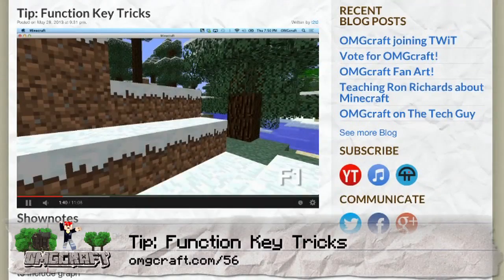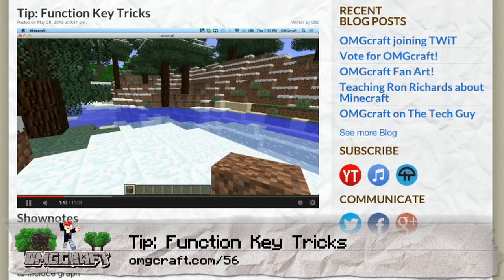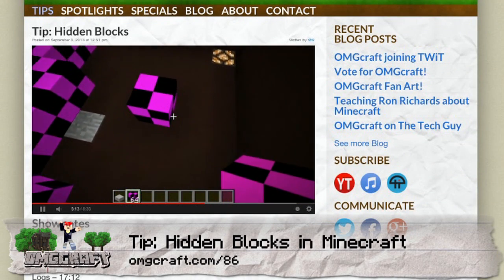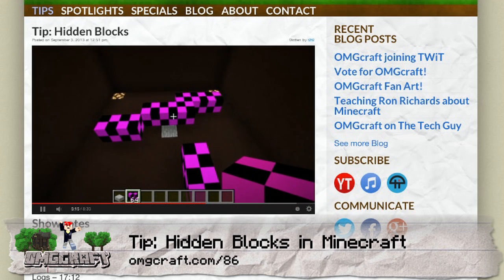If you want even more hidden features in Minecraft, I suggest you check out our function key episode — that's the row of F1 through F12 keys at the top of your keyboard. All of those do fancy and interesting things like allowing you to look into different camera positions. If you also want some hidden blocks in Minecraft, we did an episode on that a while back. When we recorded that episode we were on version 1.6.2, and currently those hidden blocks are no longer in Minecraft, so you'll have to roll back your Minecraft version.